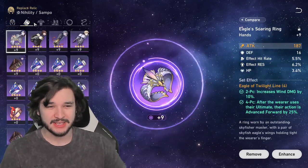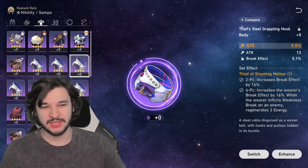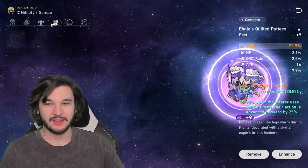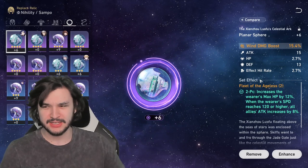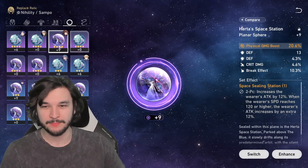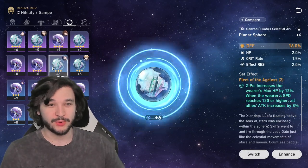For stats, we want to focus on attack and effect hit rate. If I could, I would run some sort of crit rate, but specifically an attack set if I happen to have a better piece. The attack boot is pretty nice. For the sphere and the rope, you want the 'Space Sealing Station' in order to get extra attack, and extra attack when you reach 120 speed or higher — that 24% attack is going to boost the DoT damage. I happen to run a wind damage boost sphere since I don't have one for the Space Sealing Station set.